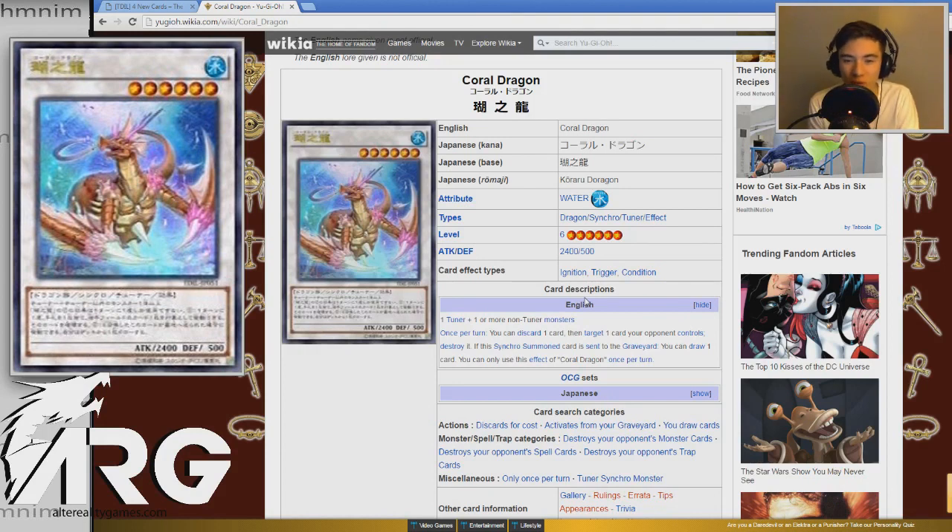Even if this card wasn't a tuner, I feel like it would still be super powerful. The fact that it is a tuner helps a lot - I don't think Synchro Fusionist is a tuner. Having this card as a level six tuner makes Omega a lot easier to go into, which makes it a lot more powerful. Being the replacement for Bryonic, I feel like they did a good job making it, and I'm really excited to see how this card turns out in the TCG. It has a lot of potential right out the gate. Let me know what you guys think of Coral Dragon down below.